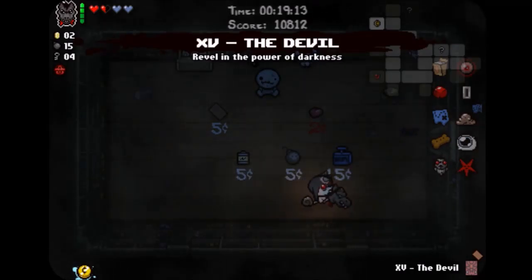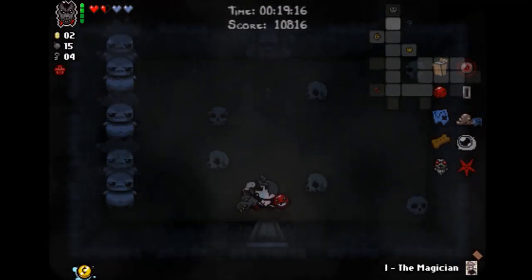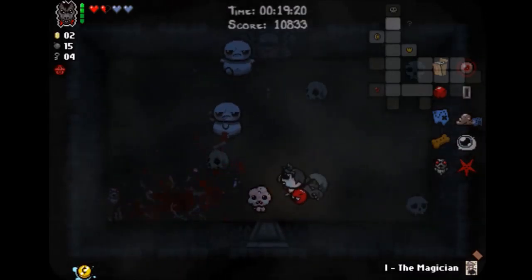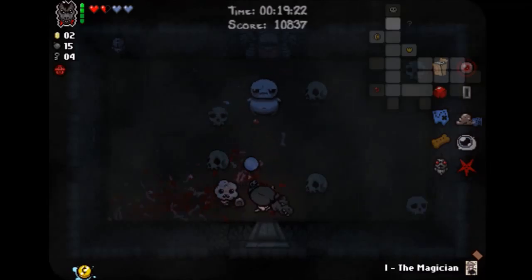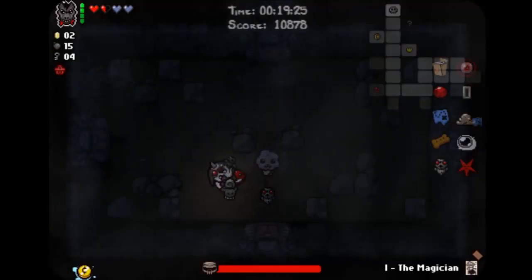And then if I remember correctly I pick up the Starter Deck, which gives me a Devil Card. But I don't think I can beat my own mother in only 45 seconds — especially because I have to get through this room first. Mom's Contact gives you freezing tears, which means enemies will freeze in place, so it's very useful.